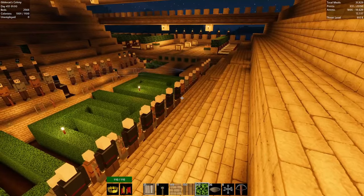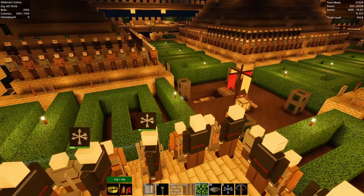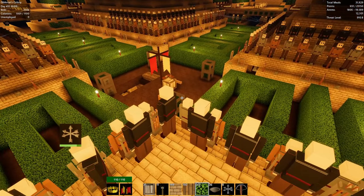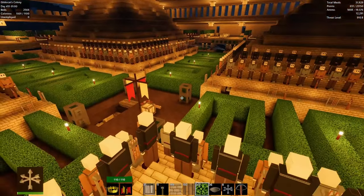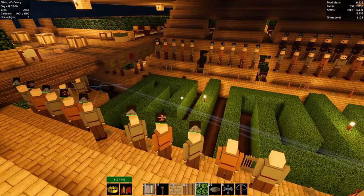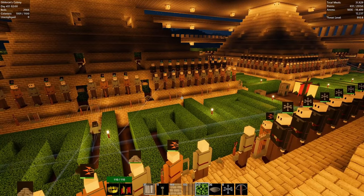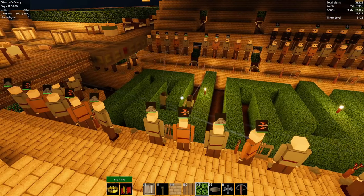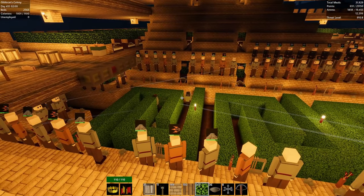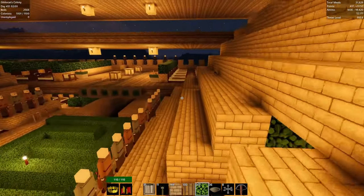Hey everybody, this is GliderCat and it's time to play. We're back in Colony Survival. Last episode we strengthened our defenses a bit — we added some more drop traps, some more projectile traps, although these haven't been used in quite a while. We're starting to recruit more colonists so the threat rating is going to keep climbing. We're at 910.8 right now, and this episode we have work to do.